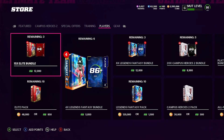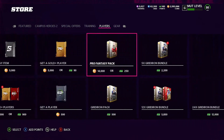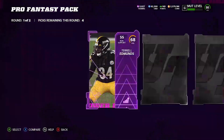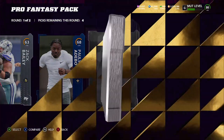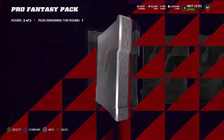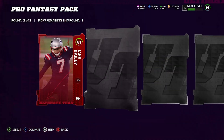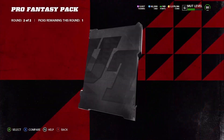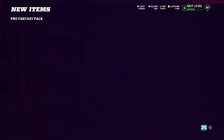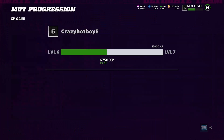Pro packs are fire right now, so I'm opening up one for the video. We got training, a power-up, bunch of golds — I'll take the Bills. Larry Fitz, Mike and Sterlin, an Elite 81 Jake, another Elite 81 Deck — shoutout to the Cowboys fans. That's the video for today, hope you have a great one and an even better tomorrow. Peace out!